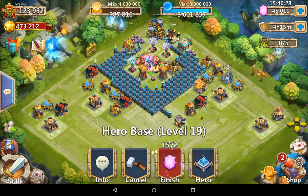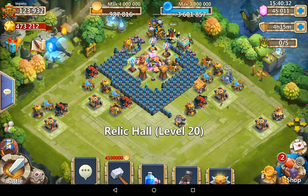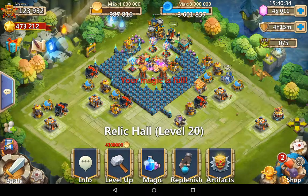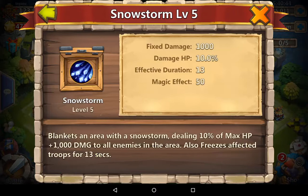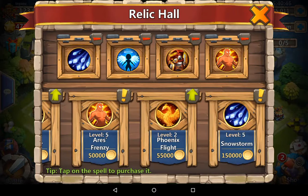Just to show you guys that proper use of magic is very important. The magic that I want to use is Snowstorm - that's the most important one. You have to make sure you max it out to level 5. And then the rest of the typical ones like Guardian Angel, Aries, Fervour, and Aries Frenzy.